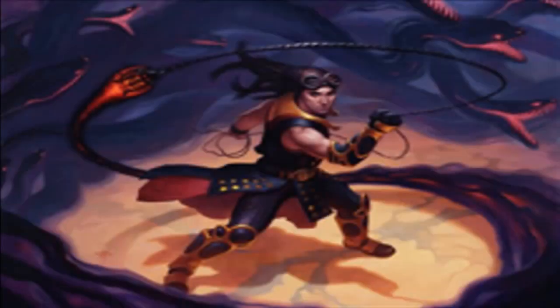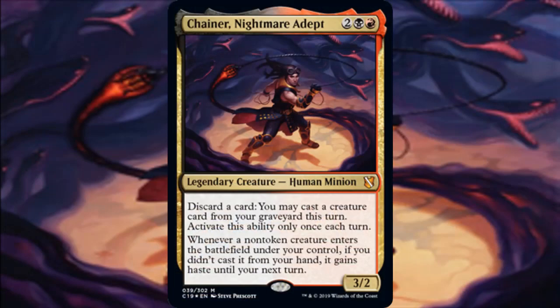This video I'm going to go over one of the cooler Commander options from Commander 2019, and that is Chainer, Nightmare Adept — four mana in Rakdos colors for a 3/2 Legendary Human Minion. You can discard a card and cast a creature card from your graveyard this turn, once per turn. And whenever a non-token creature enters the battlefield under your control, if you didn't cast it from your hand, it gains haste until your next turn.